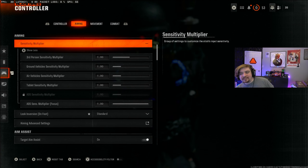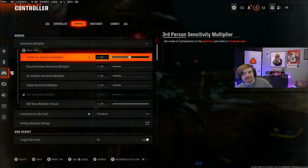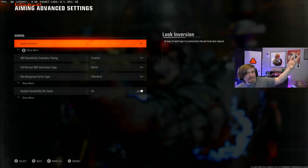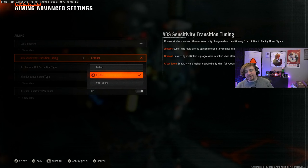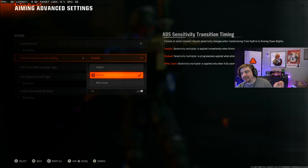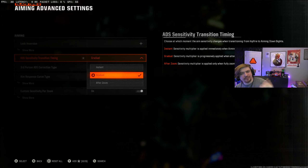So now we're moving on over to aiming and you've got sensitivity multipliers. I don't really understand these and I think they're for Warzone. Black Ops 6 hasn't integrated into Warzone just yet, but I'm pretty sure all of these are for Warzone because there's not really any vehicles in this game. Look inversion on foot is set to standard, and under aiming advanced settings, look inversion is not enabled. This is one of the more important settings — I believe by default it's on 'after zoom,' but you want to change it to gradual. The description says sensitivity multiplier is progressively applied when alternating between hip fire to fully zoomed in, whereas instant applies it immediately when aiming down sights. I switched to gradual because I've seen a lot of pro players say that gradual is the better option.